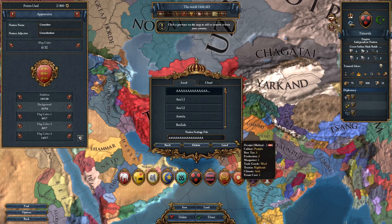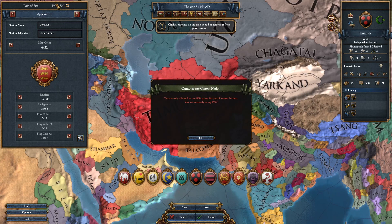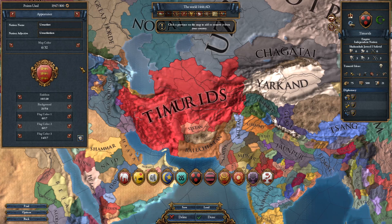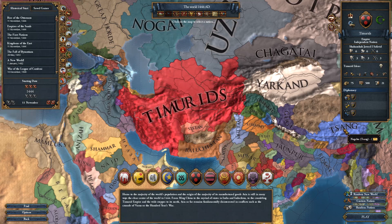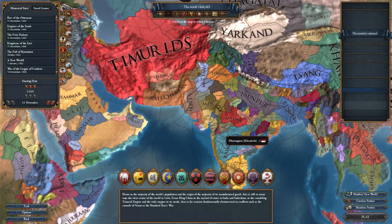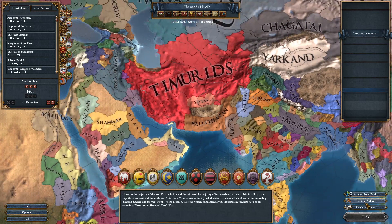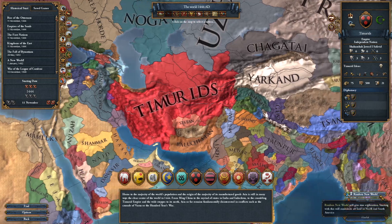Once we see the Timurids selected, load the customization we created onto them. Boom — Shah Rukh is no more, we have a 666 ruler, we have these broken ideas, and we're ready to play. If you hit done it won't let us save because it thinks we're over the custom point limit — that's fine, we're playing as the Timurids not the customization. Delete the custom nation. Timurids cannot be deleted so we're fine. Then delete the other customization by clicking customization, hit modify, then delete. You should have no more customizations left on the map. Hit cancel and we're good to go.